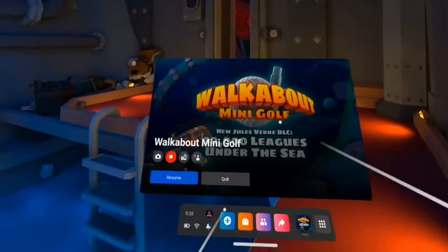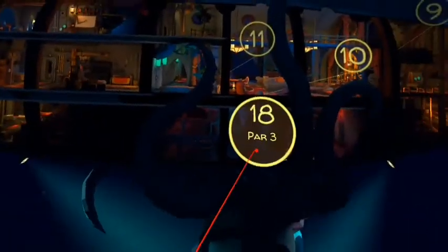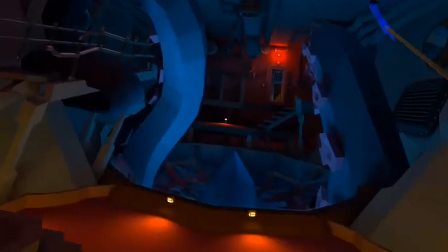Now for your final hole — hole 18 — which is the Kraken. You want to make your way around the Kraken here, careful about the gate. Make your way up to this other platform over here, and your ball will be up here in this furnace. It's a nice fluorescent green and white ball. And that is all your balls in 20,000 Leagues Under the Sea.